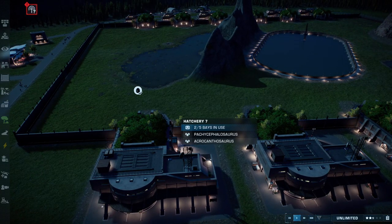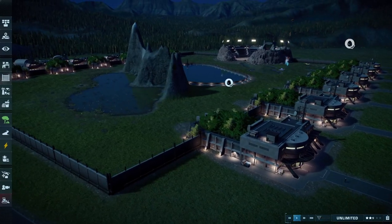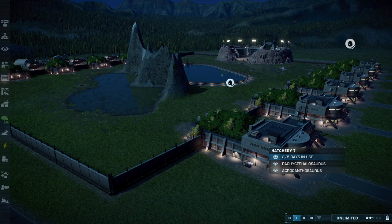Hello everybody, this is Street Gamer back for another mod showcase for Jurassic World Evolution 2 and we have got something special here. Ever since the Camp Cretaceous update got added and Parasaurolophus Lux was added to the game, modders found a way to apply that Lux effect onto any dinosaur, marine creature or pterosaur in the game, and I figured out how to do it via a tutorial.